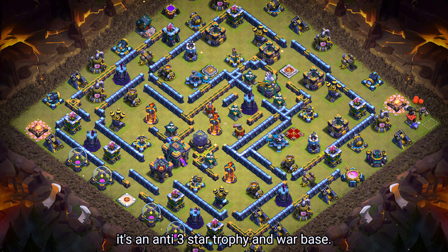Base number 3. It's an anti-3-star trophy and war base. For clan castle troops, use 1 lava hound, 2 headhunters, and 3 archers.